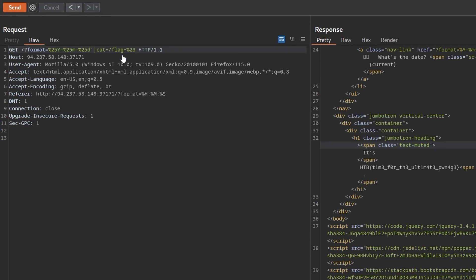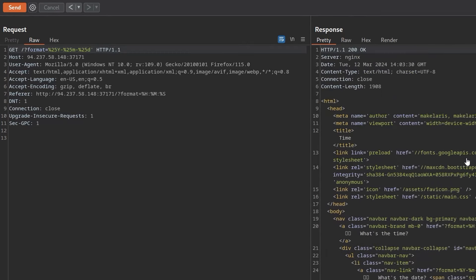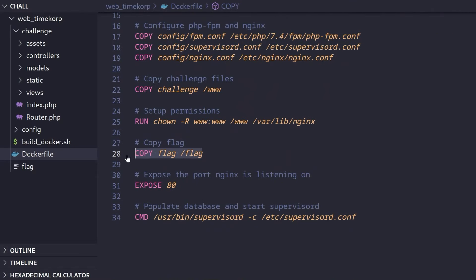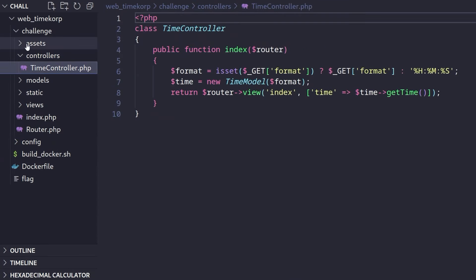You might be thinking you don't have Burp Suite Pro — how would you find this? Well, from the commands you can see it wouldn't be too hard to fuzz. You could put in a quote and see if it returns an error. You could also view the source code. Looking at the source, the flag file is copied to /flag. In the code, the TimeController takes our GET parameter, creates a new TimeModel object, and constructs a command like 'date' followed by our format string.